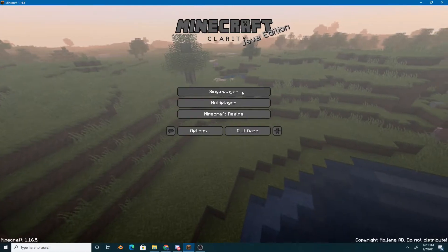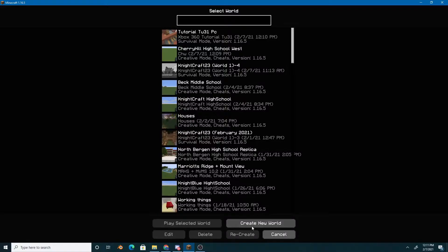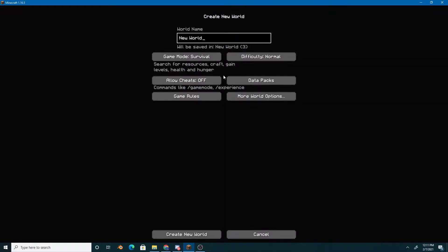The first thing we're going to need to do is launch a new world. The way you do it is click on single player, click here to create new world, and name the world whatever you want.